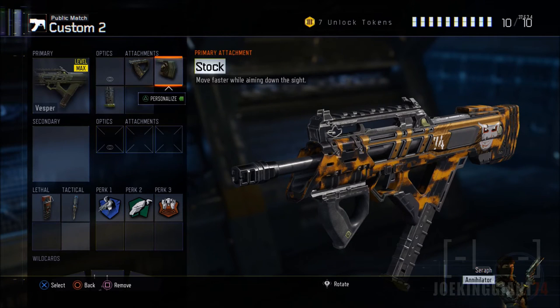Moving on to the next attachment: the stock. This one allows you to move faster while aiming, so you're going to feel like you're still sprinting out there. Also, adding the stock attachment will help you evade quick scopers. If you're getting killed by quick scoping right now, add the stock attachment to your SMGs — it's going to pretty much prevent you from dying against them.